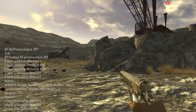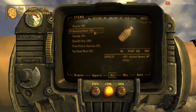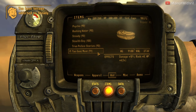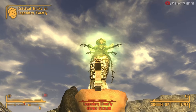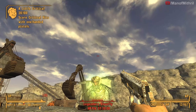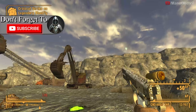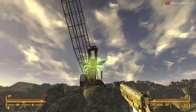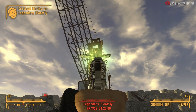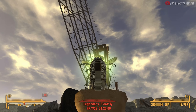Now I'm going to spawn in the legendary blowfly. Hopefully this is the right code — I can never remember. Okay let's see what we can do here. Let's see how much damage we do here. What is that — 78? 78 on crit.